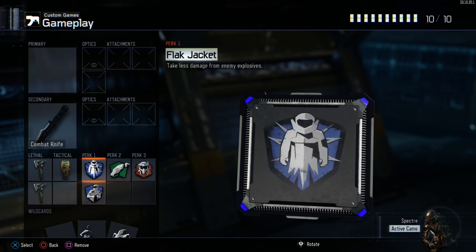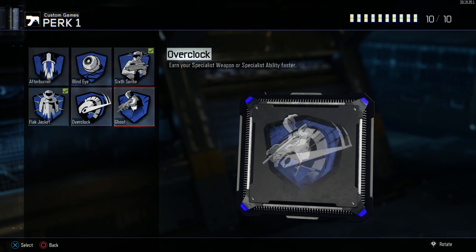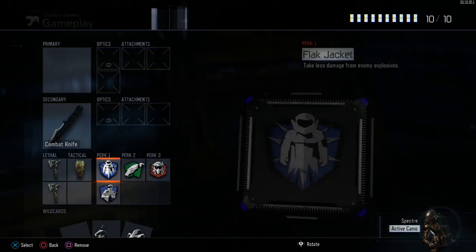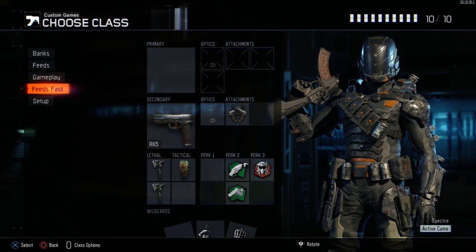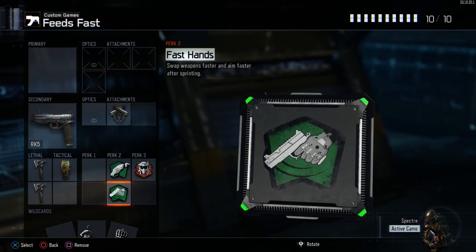We kept Flak Jacket, and then the obvious Perk Two and Perk Three are always there. Flak Jacket is probably interchangeable with Ghost depending on personal preference and play style. With Six Sense it's kind of like the old Tactical Mask from Black Ops 1 — you can see where everyone is — it's really handy to have on.